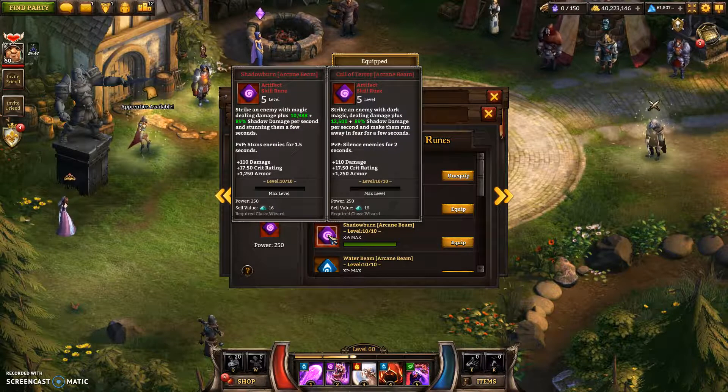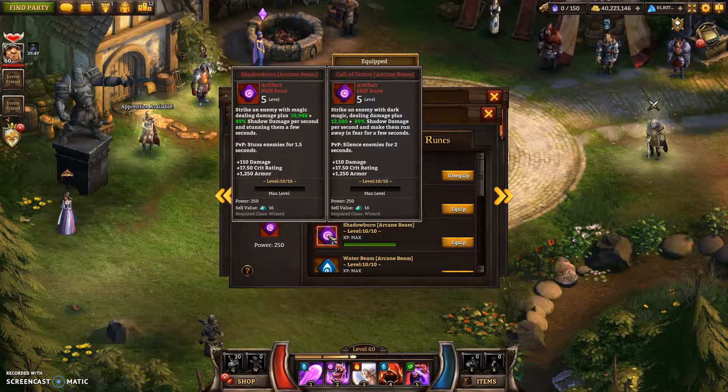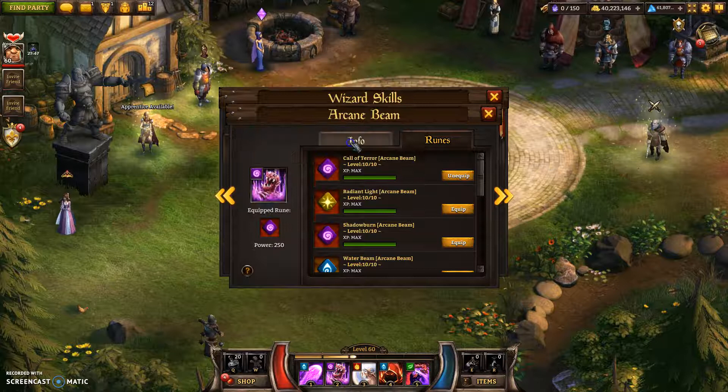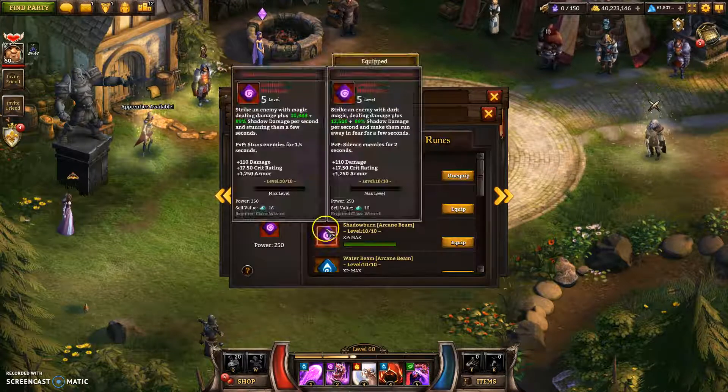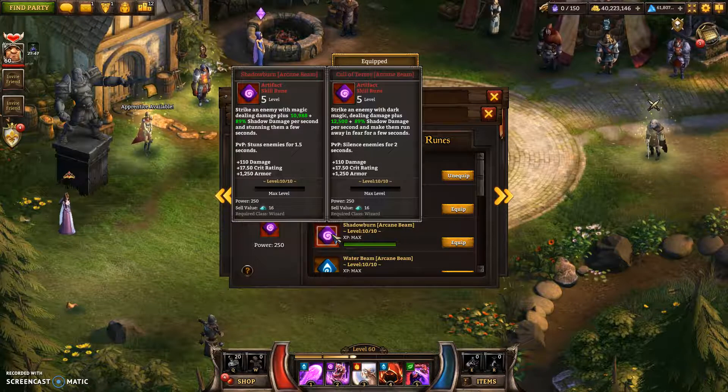In the original one it says 'strike an enemy with magic, dealing damage plus shadow.' The new one says 'strike an enemy with dark magic.' So I thought, wait a second, did the base damage do shadow? Anyway, the main difference about this one is actually the silence effect for PvP. That's the only difference.